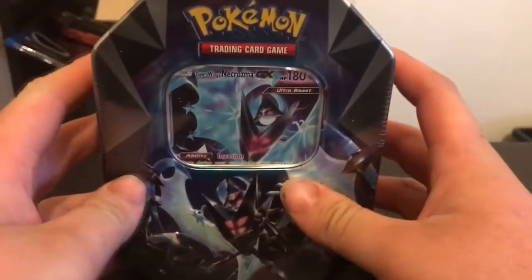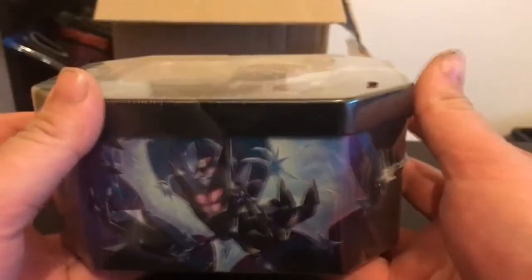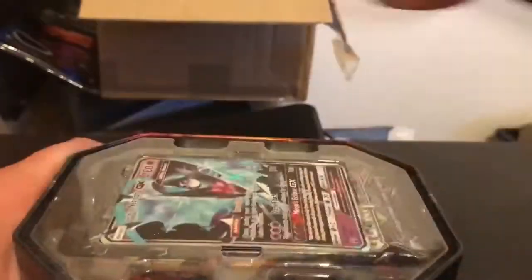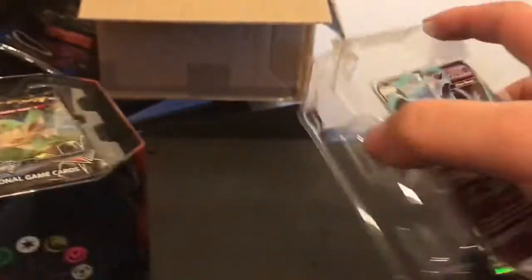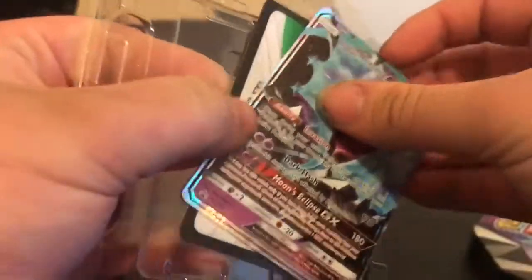Let's get into this — I'm hoping we can win, but 13 is a big score so it's going to be tough. I'll quickly show you the tin: the Dawn Wings Necrozma tin, all the energy symbols, and there's a view of it. Here's the opening, and I'd like to say a big thank you to Pokey Grownups for allowing me to enter and be part of this. I'll quickly get the cosmo promo out — there's a code card as well.